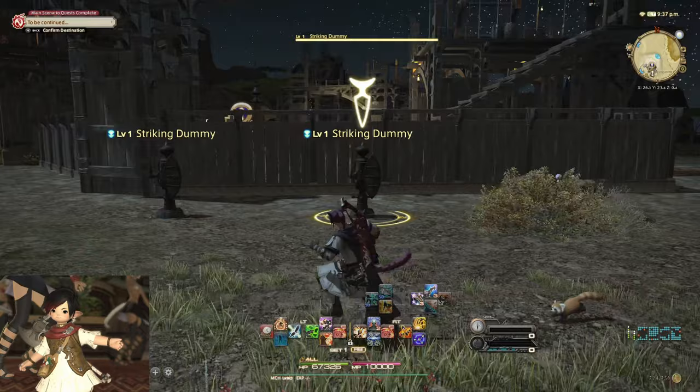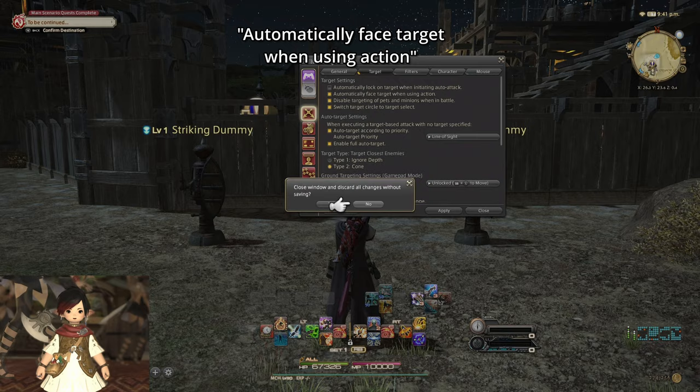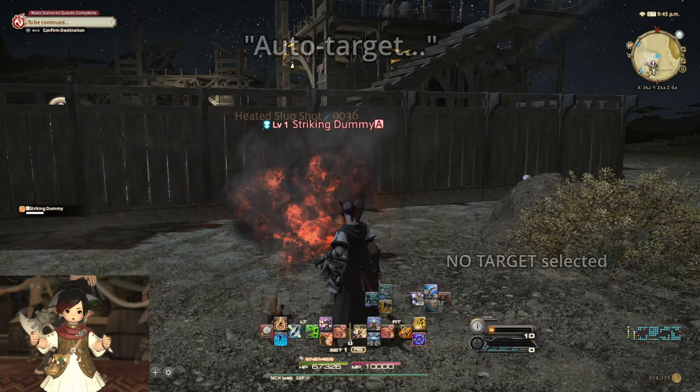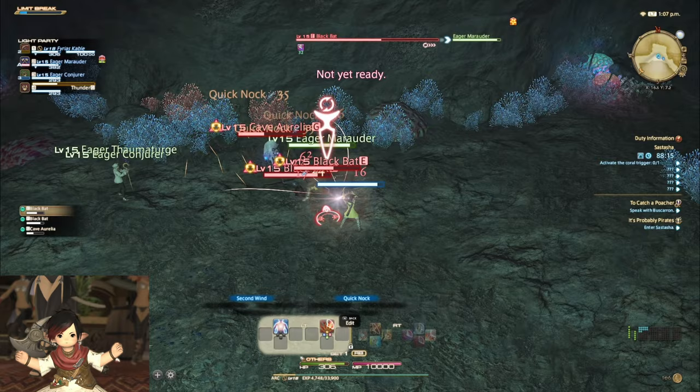I'd also recommend turning on 'automatically face target when using action' and 'auto target according to priority plus enable full auto target.' The former makes it so that you never have to worry about facing your character in the correct direction when you cast a spell or use a targeting ability, as they will automatically face toward your current target. The latter makes it so that in a situation where you don't currently have a target selected but you press a damaging ability, you will automatically target onto the nearest enemy. It may seem like a small thing, but these are two huge quality of life features.